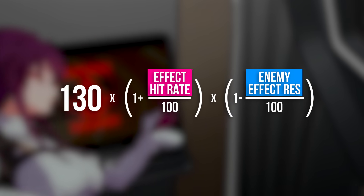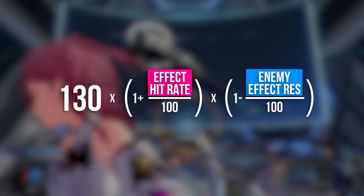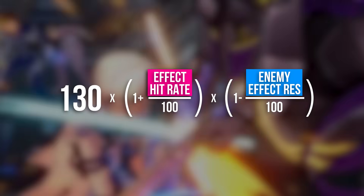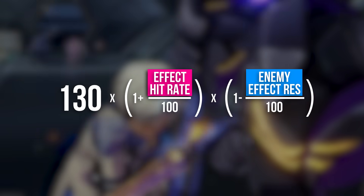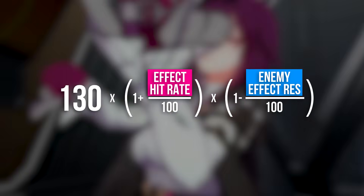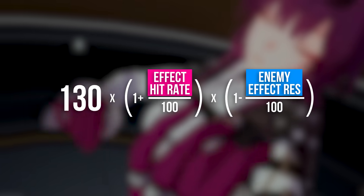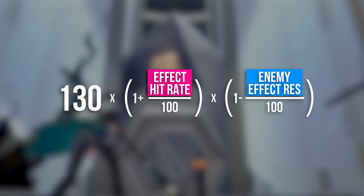Effect Hit Rate is another easy part — it's a stat we get from relics, light cones and traces. The more Effect Hit Rate we have, the more likely our abilities and effects are to trigger. But it is possible to hit a 100% chance to trigger, and then any Effect Hit Rate after that is a waste, which you'll see in a minute. Let's say we don't manage to get Effect Hit Rate in any of our relic stats — Kafka gets 18% from the traces anyway, so let's put that in the formula.